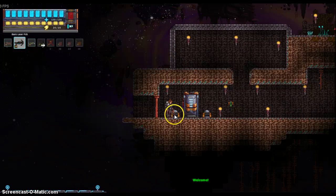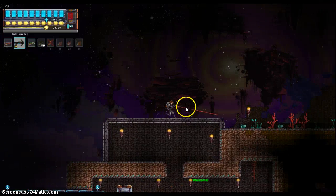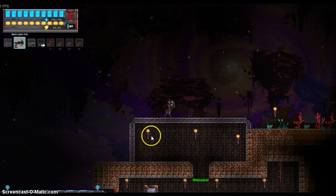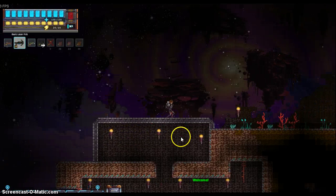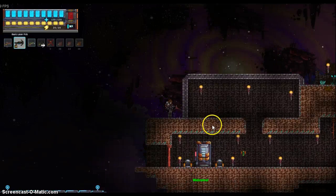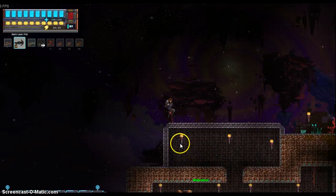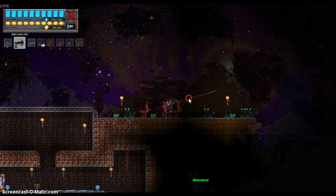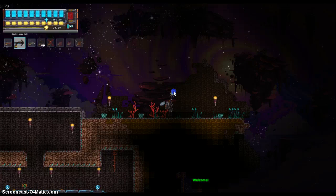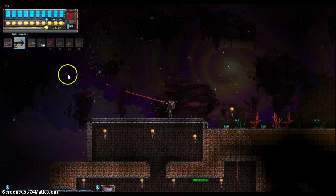Edge of Space is a 2D sandbox game, and it's kind of hard to say what type of game it is. A couple of people and I were having a chat about this on the forums because there's a lot to do other than just the typical sandbox crafting and building. The game's in beta right now so you won't have all the final updates yet, but they've promised a lot and it's looking very promising. If you're interested, check it out at playedgeofspace.com — I'll put a link in the description.